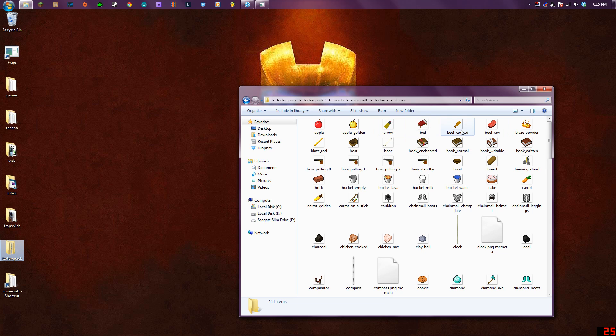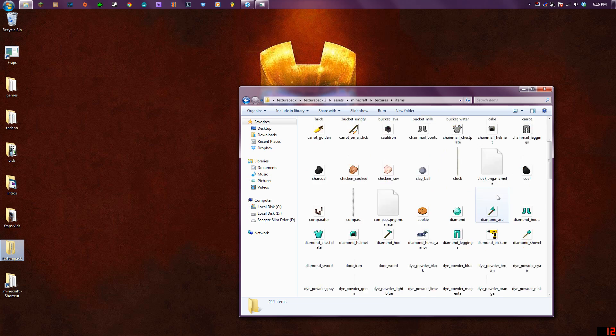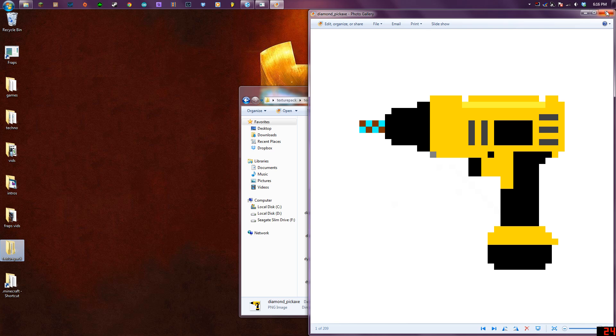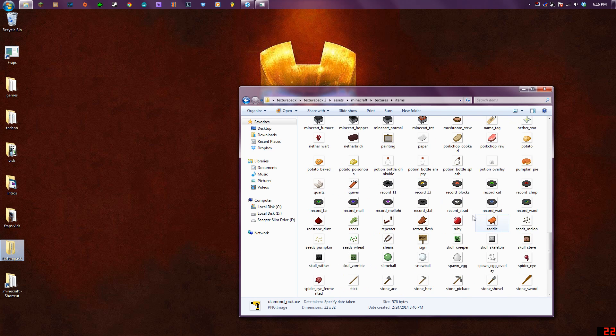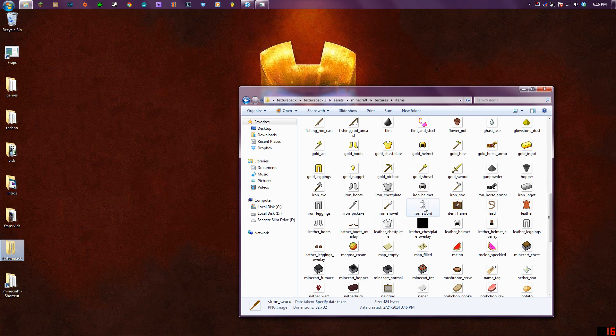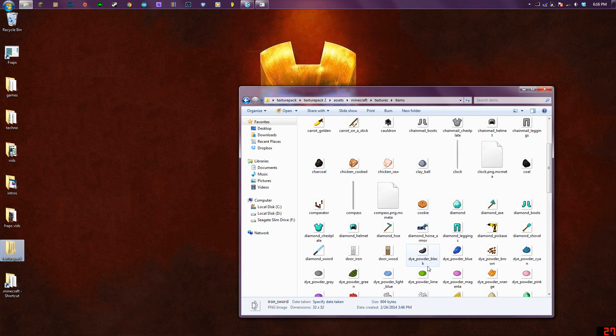I've changed the arrow — made it kind of a bullet — made fried chicken, and a few others like the bow, the diamond pick, diamond sword, flint and steel. I just changed the color. The sun I just put an upside-down smiley face on. Also the iron sword, wooden sword, and a few other things.